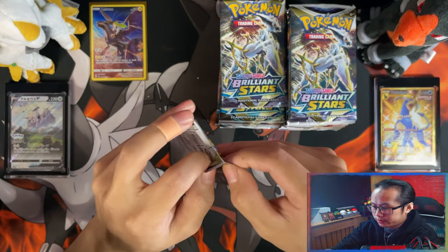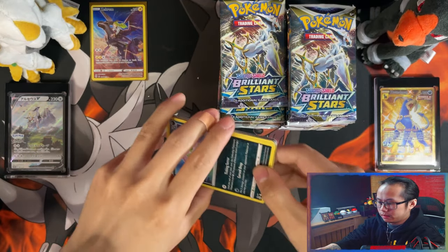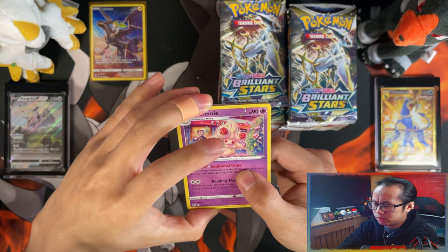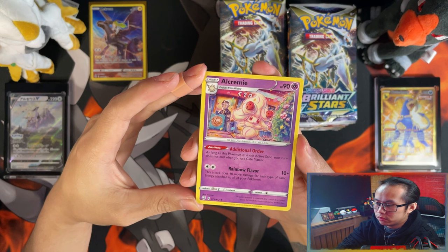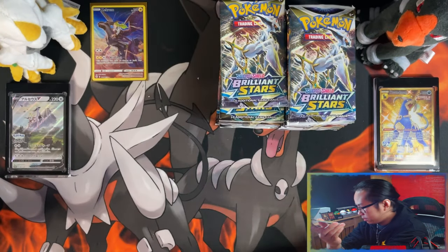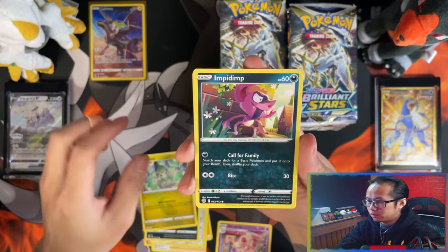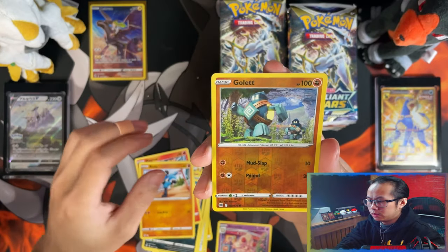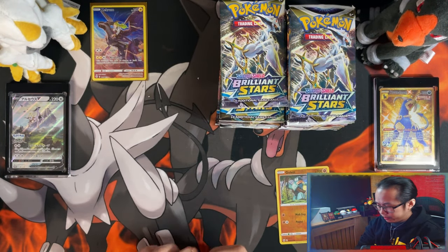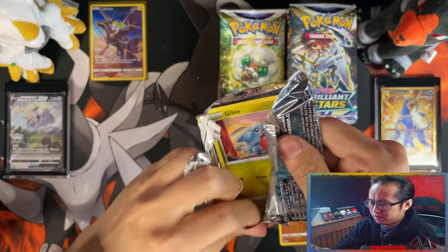Moving on, we have a Charizard pack. So far all of the openings I've had — I really don't want to jinx myself. Regular rare, lightning energy, total presence backup, proper boss spirit, Tomb Axio, Impede, Magma, Riolu, and a reverse that I don't think I need. At this point I think even chasing just the reverses is probably the better option for the master set — reverses are probably the hardest thing.